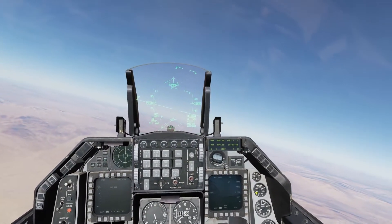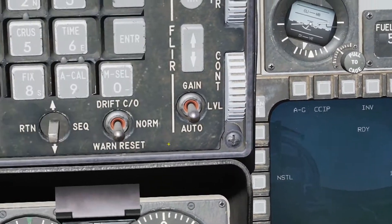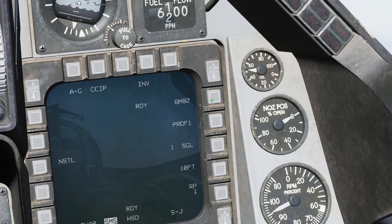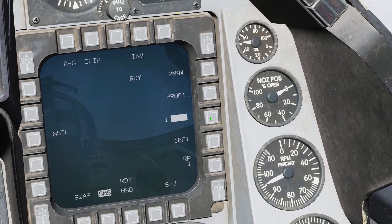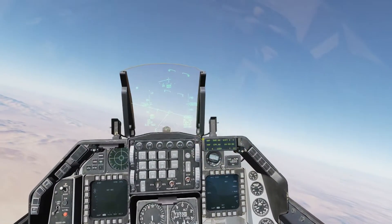We're going to drop Mark 84s first. We can see the weapon right here. Currently showing 82s — we're going to select it with the button next to it to cycle through the weapons to get to the 84. We're going to drop two of them at the same time, so push that and go to pair instead of single.